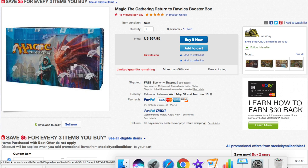Magic Origins is the last core set, but look at the prices today. $65 buy-it-now — and you have to pay $5 shipping, so $70. I know Dave and Adam's has sales on this all the time, and I've seen prices below $70 with free shipping and free gifts.